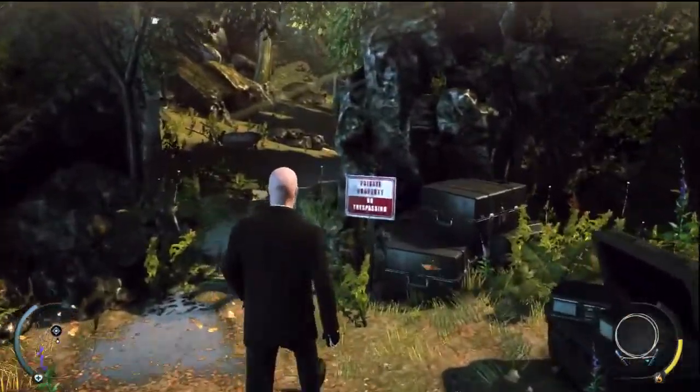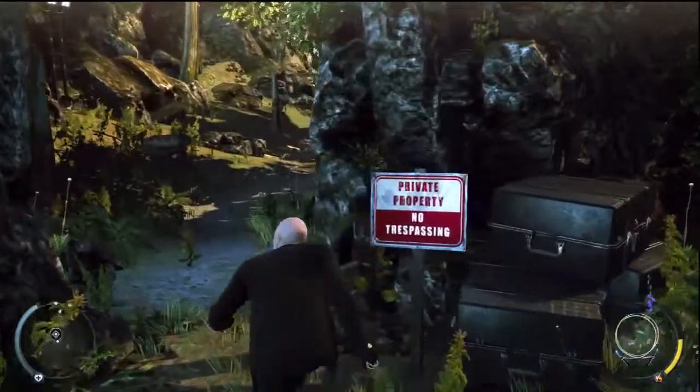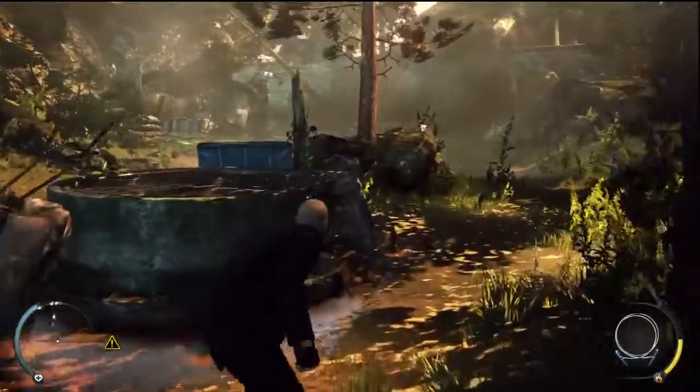You were about to enter a restricted area. The guard up ahead will try to arrest you if he spots you, so keep low and try to slip past unnoticed. Approach the cover in front of you.